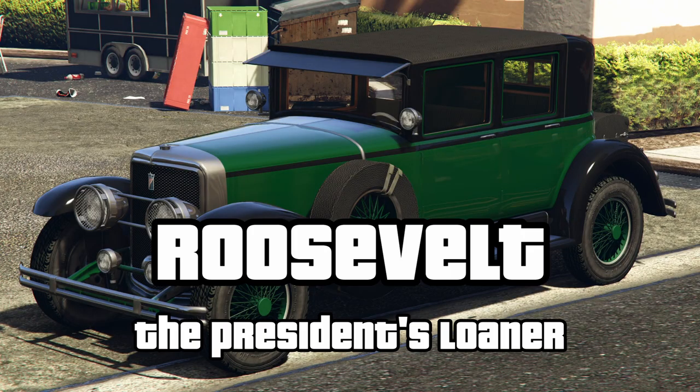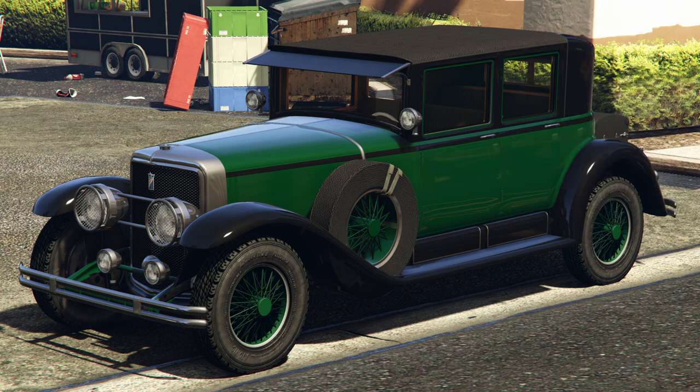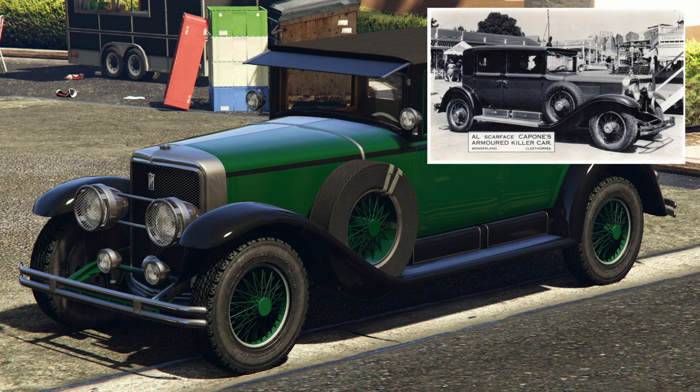The Roosevelt is a good one. During World War II, US President Franklin D. Roosevelt needed an armoured car for a speech to Congress, but there was nothing available. So he borrowed Al Capone's armoured Cadillac, which had been seized years earlier. Apparently he liked it so much that he kept using it until the presidential limousine had been upgraded with the same features.